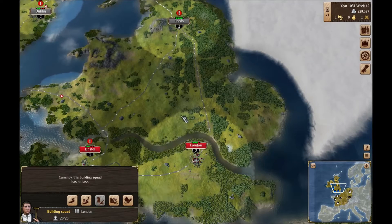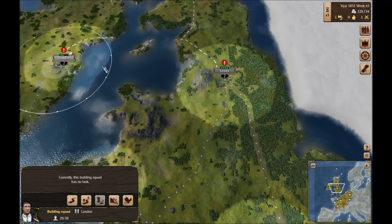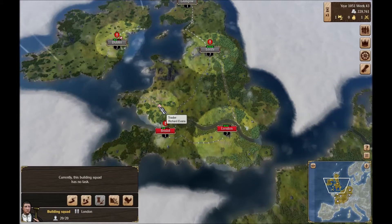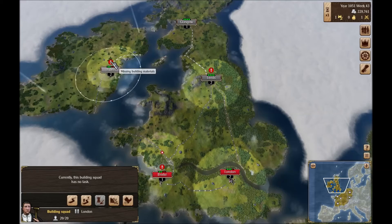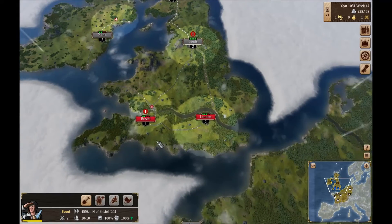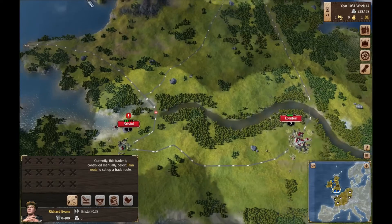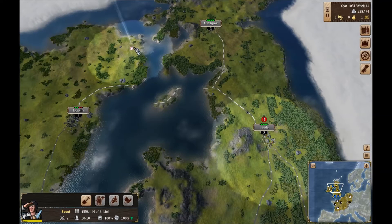Let's get the clock running. One of our traders is on his way back. Our scout is over in Dublin. We should have two traders but I only see one. Did we not build the second trader yet? Maybe I'm wrong. How are we doing here? Got a lot of lumber actually. We'll buy some of that and then we'll head to London. London's got quite a few things that we can sell. We'll want to do that soon.